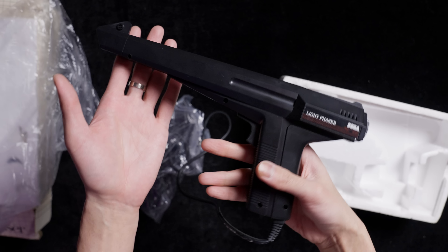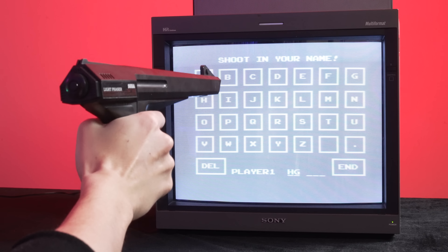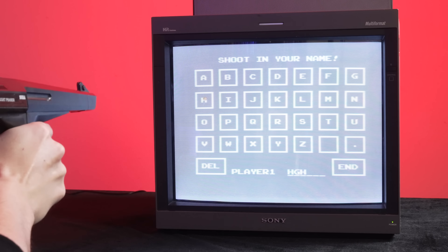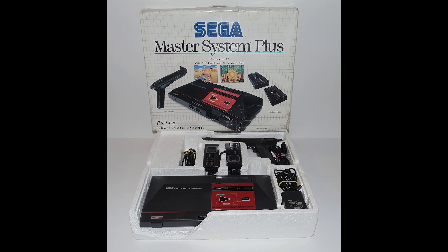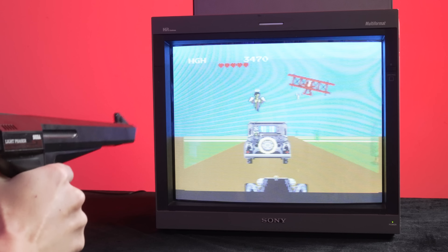This gun looks really unique — it looks like something out of Star Trek, but it's the Light Phaser for the Sega Master System. We're going to be playing Gangster Town. The phaser has a light sensor embedded in its tip. The Master System Plus comes packaged with the phaser and a copy of Safari Hunt. Modders have gotten the phaser to work with Genesis as well, as that system's Menacer gun is rather cumbersome and was poorly received overall.